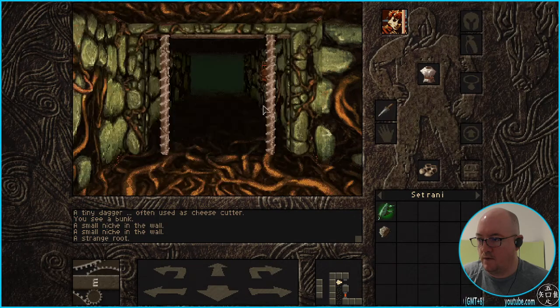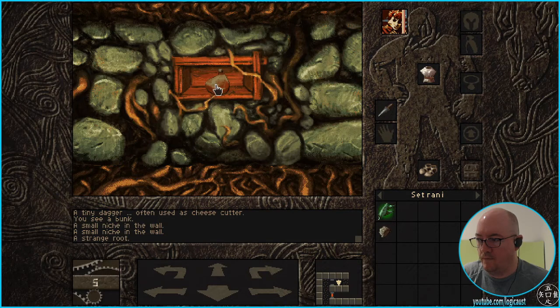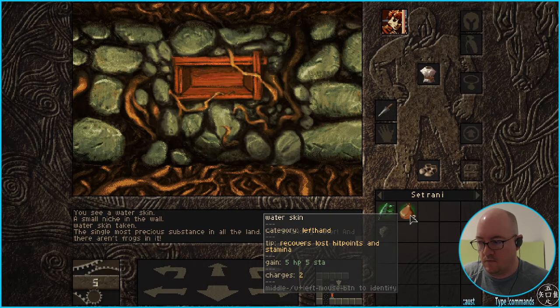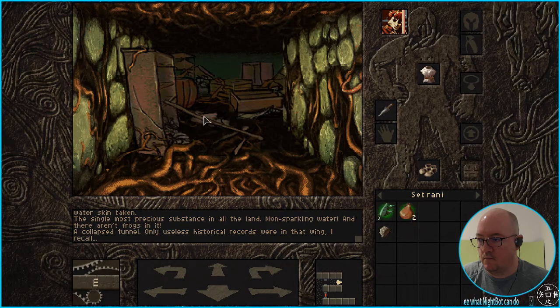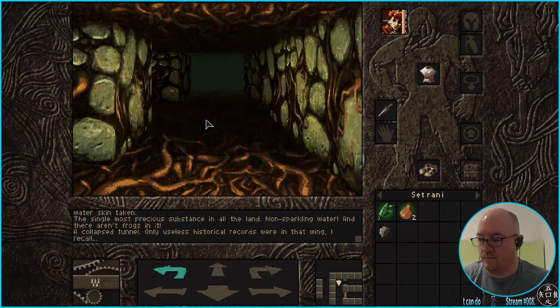There's nothing here. The way to open that door must be somewhere in here. Water skin — the single most precious substance in all the land: non-sparkling water. There aren't frogs in it. So water's precious in this game. Nothing further here. Slowly getting used to it.